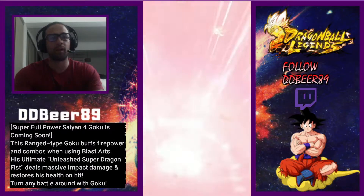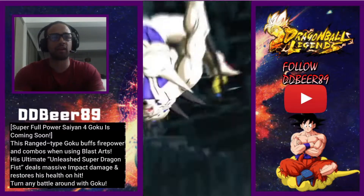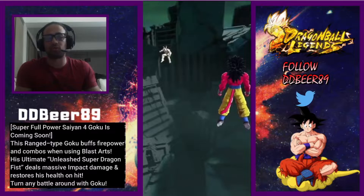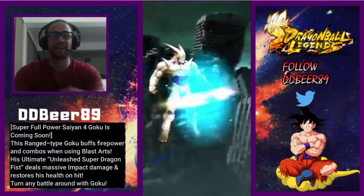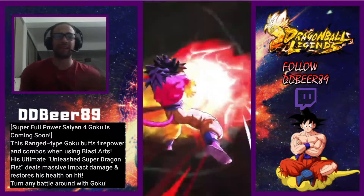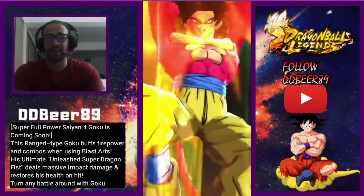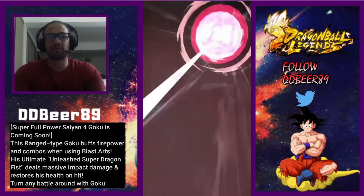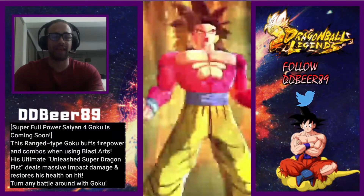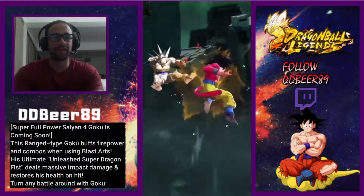He's going to be a Blast Arts character, though he's normally more of a melee type. His ultimate, Unleashed Super Dragon Fist, deals massive impact damage and restores his own health on hit — turning any battle around. He also has the Times Ten Kamehameha. They could have made the Dragon Fist animation a little better with an actual dragon, but the animations overall are getting much longer to showcase skills. I'm looking forward to pulling on his banner.